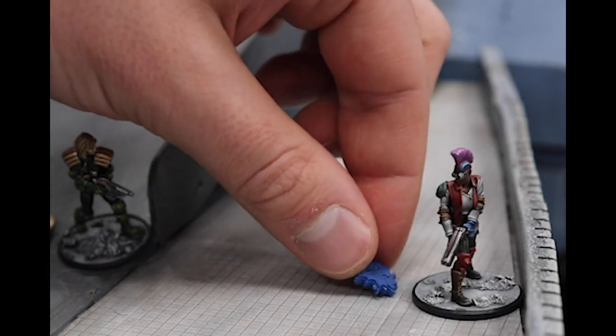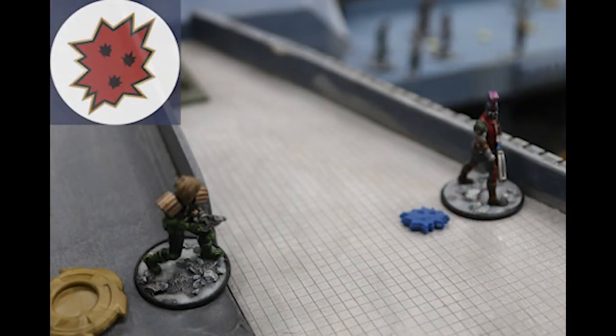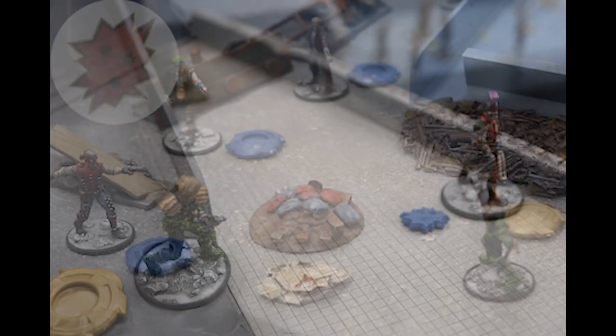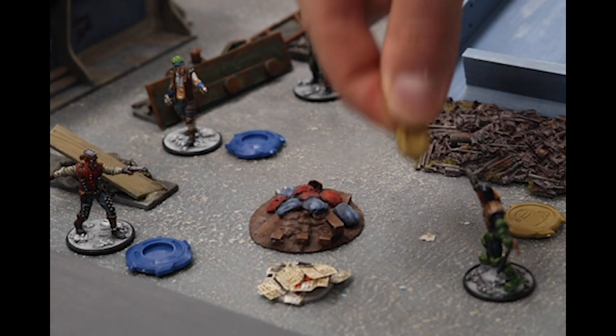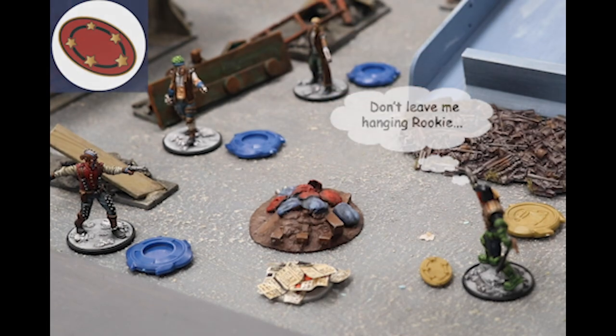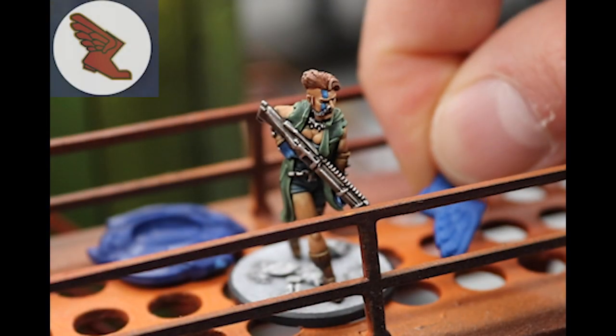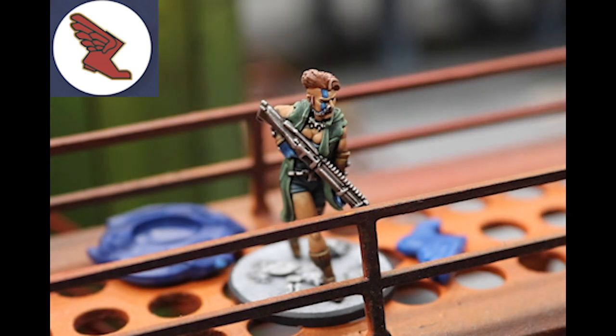The pinned marker is used to show that a model is distracted by an enemy attack, overextended, or vulnerable in some way. The stunned marker is a temporary kind of injury marker — not as nasty as a full injury marker, as it is easy to recover from. The moving fast marker is used to mark models that are sprinting or charging.